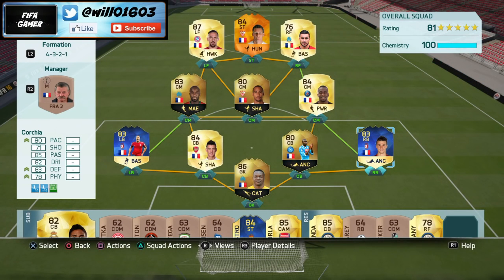Hey, what's going on guys, welcome back to my channel. In today's video I'm going to be doing another squad builder that costs around 200k. It's a French team, as you can see, and you can sort of change a lot of these players around depending on how many coins you have.